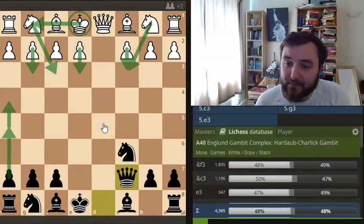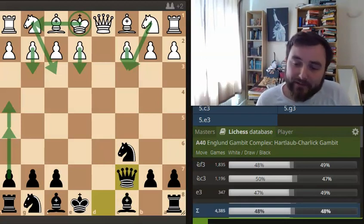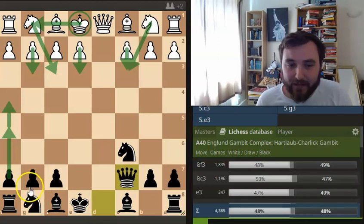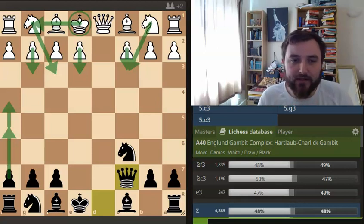Black has scored about the same as white on the database, so clearly this is not a bad bullet or blitz weapon. I've seen stuff where this H-pawn goes flying down the board if white castles kingside, delivering some very interesting attacking options along that side.